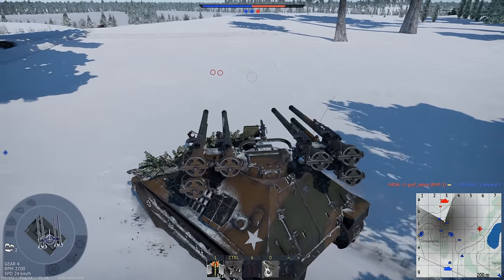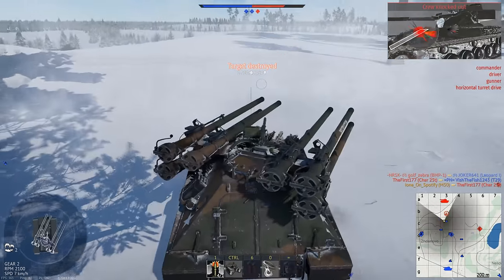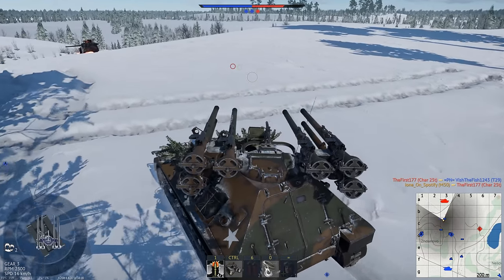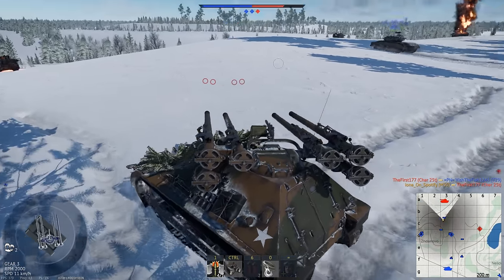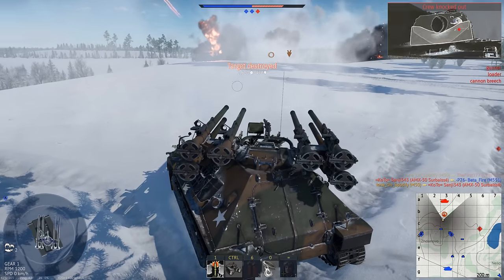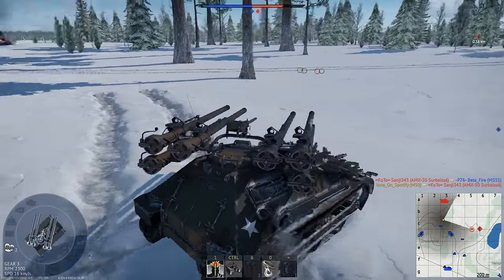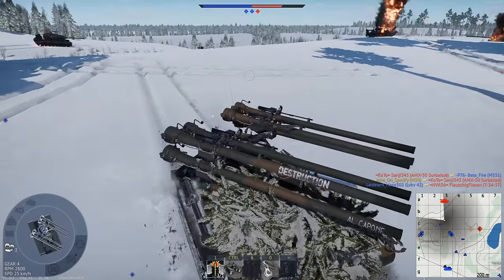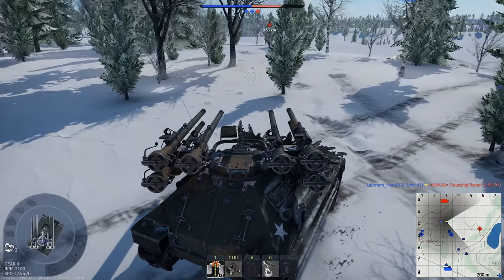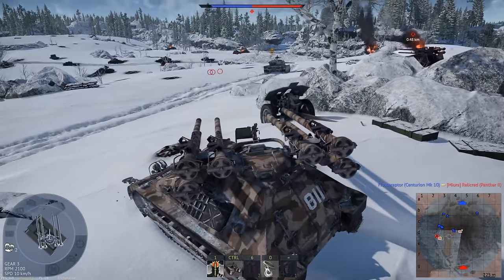The guns fire in the same order every time — the first three shells come from the left and the last three from the right. These guns are all counted collectively as your primary weapon, which means they all function as one single module and every gun will reload at the same time. So effectively in gameplay terms, you have three clips of ammunition. Once you've fired off six shots, the next six will load together. The reload is very quick for each cycle — stock it's 16.9 seconds, and on an ace crew you can get this down to 13 seconds, which is just over two seconds per gun.